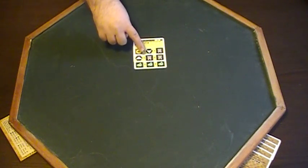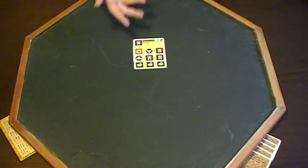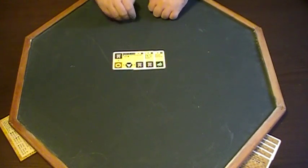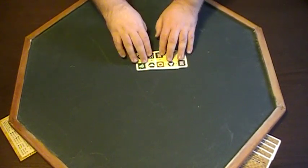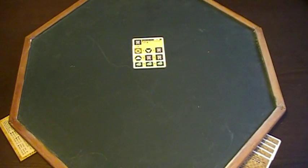So instead of just getting the three icons on the top card, you're also getting the additional icons exposed below. Each card also has a unique icon that displays that card itself — that doesn't count for anything. Splaying to the left will always give you one additional icon per card below it. Splaying to the right will give you two, and splaying up will give you three per card. Up is the most desirable and left is the least desirable.